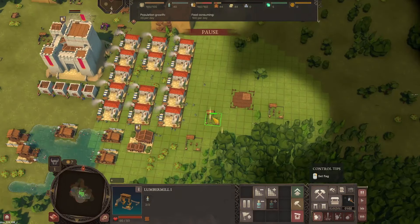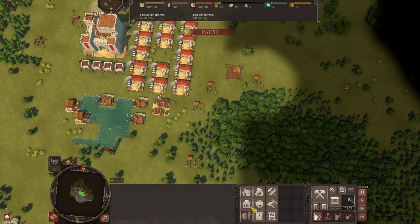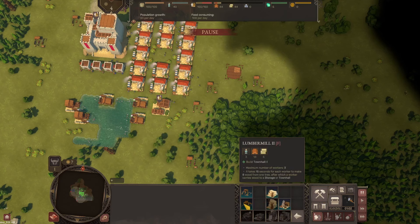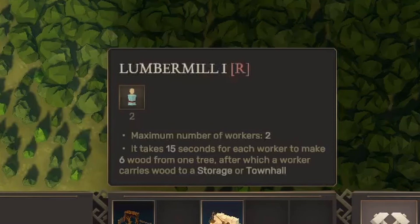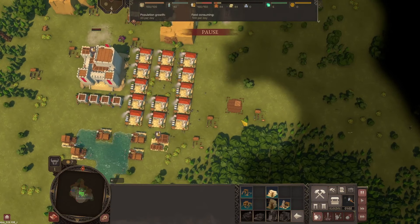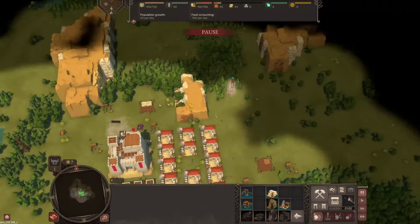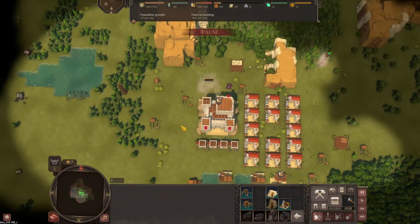I think that's going to be the main thing. I've had issues with wood in the past, and when you upgrade to a higher lumber mill, you actually get more wood per tree. Lumber mill one gives you six wood from trees, and lumber mill two gives you eight. Doesn't seem like a big deal, but over the course of all these trees, when you run out, you really need that extra amount.